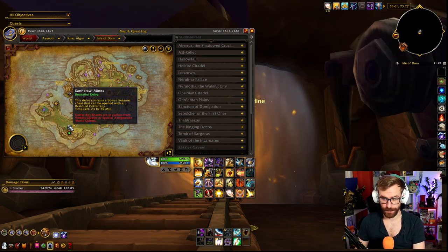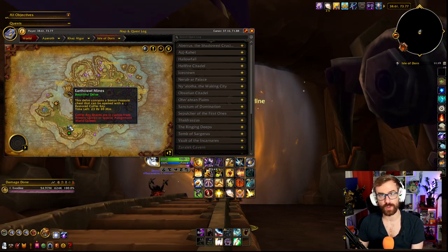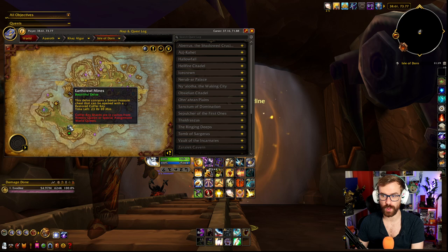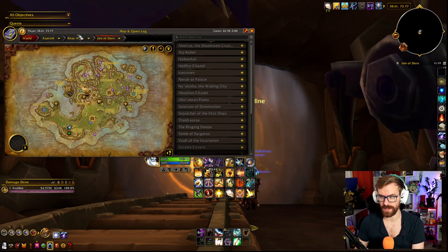For today's Bountiful in the Isle of Dorne, you have the Earthcrawl Mines and it is Fiery Grounds. You have to grab the torch and just burn the webs. The torch also does a bunch of damage to the adds that you'll find throughout, so that's pretty easy peasy.